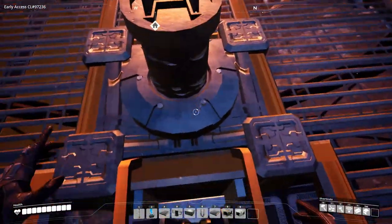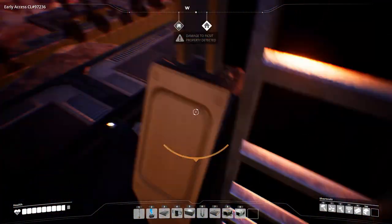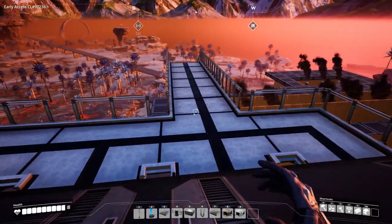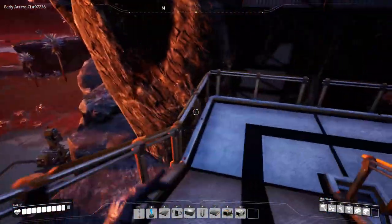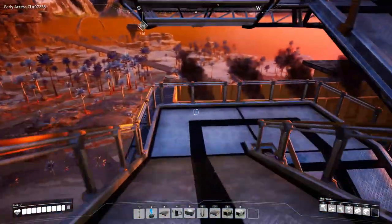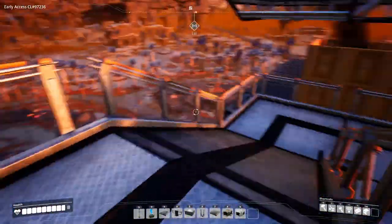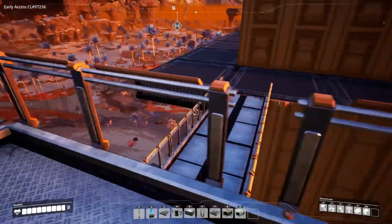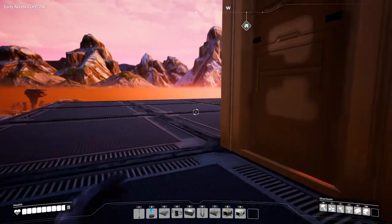In the last factory tour I told you guys I was going to go for oil, and I got oil. I even got the oil plant and refineries are running. Let's check them out in a few minutes. First, let's take a look at this beautiful power central.